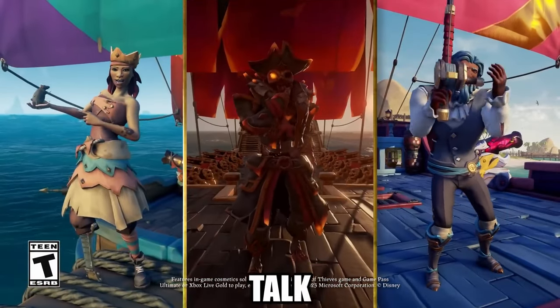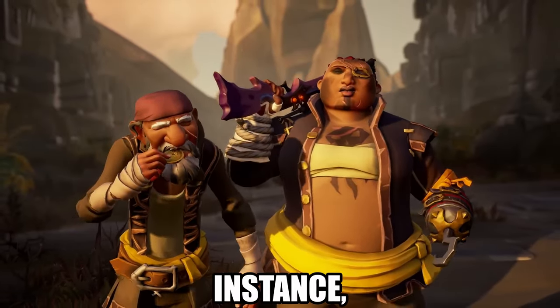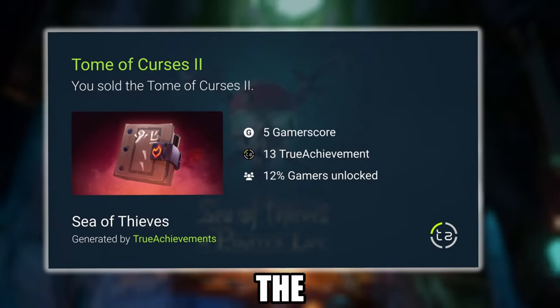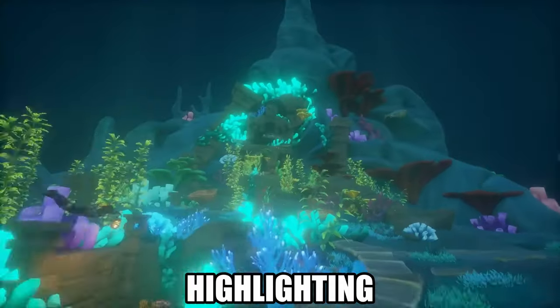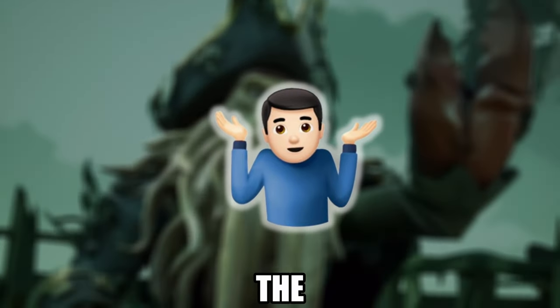Next, let's talk about unique commendation cosmetic rewards. These items are unlocked by completing specific in-game achievements. For instance, the Jacket of the Ashen Dragon costs 13,500 gold and can be purchased after unlocking the Tomb of Curses 2 commendation. These unique cosmetics are a badge of honor, highlighting your hard work and dedication — although maybe the Ashen Dragon jacket isn't the best example of that.